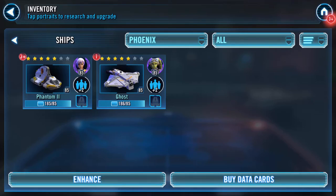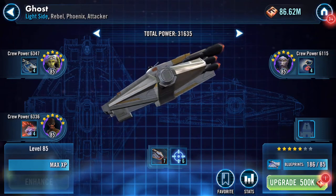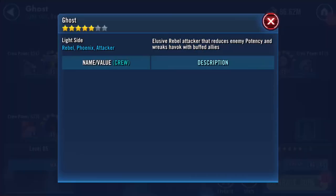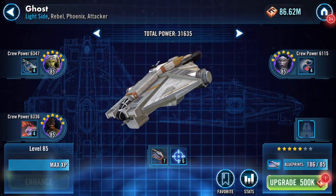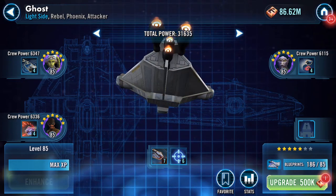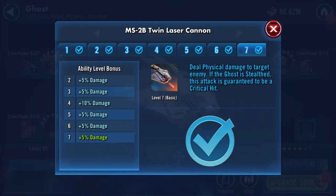Good evening. So we have two ships: Phantom 2 and Ghost. I have the stars and the blueprints to finally seven-star these two ships. They're all gear level eight - that's as far as I took them to unlock a seven-star - which means their ship abilities are all on fours, but the main ones are maxed.